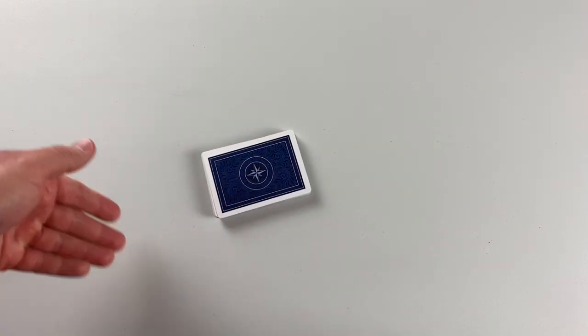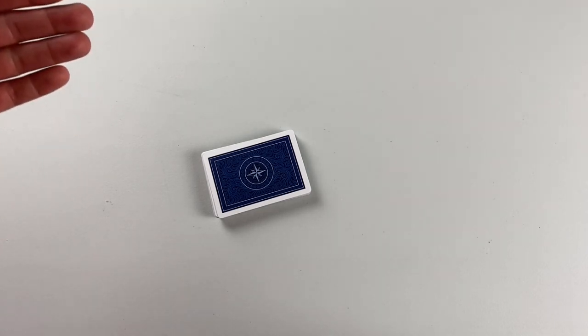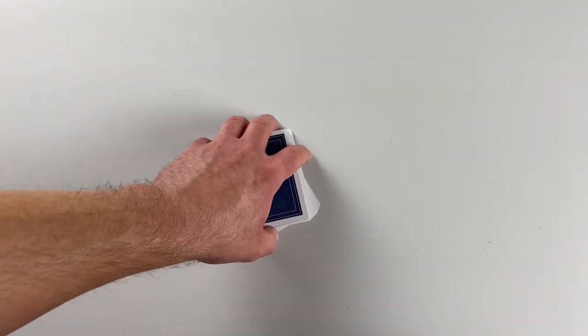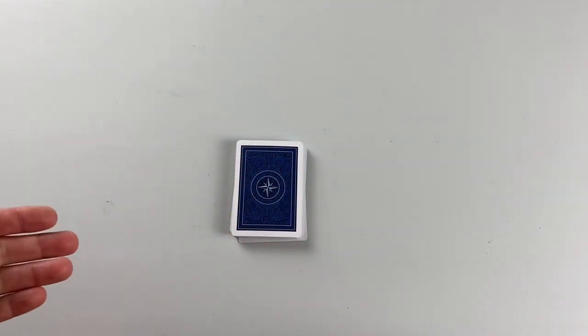Once the score is tallied for the round, collect the cards and deal passes left. For a shorter game, play until one team reaches 500 points or more. For a longer game, play 16 rounds — the team with the higher score after the 16th round wins.